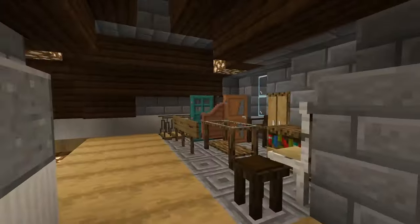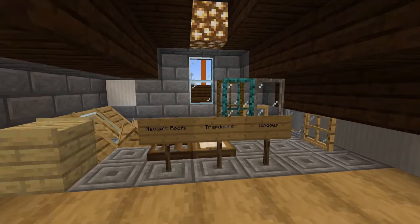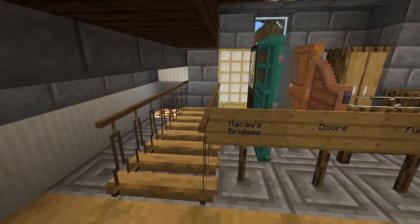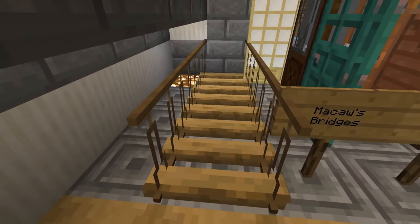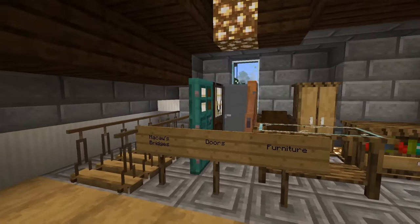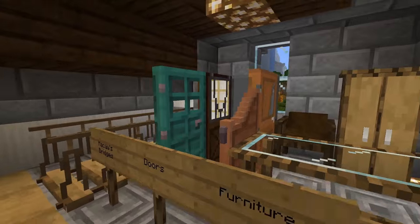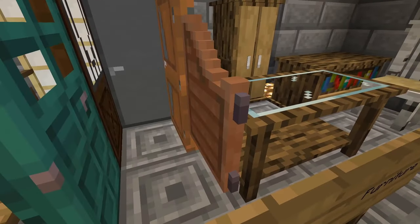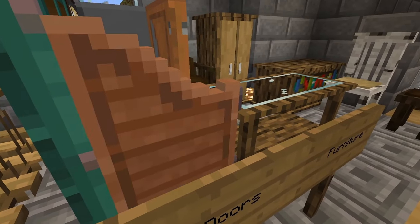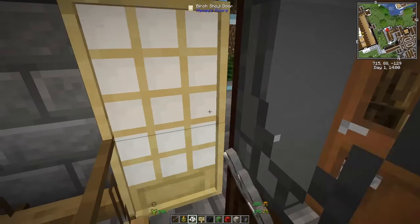Next is the whole Macaws bundle — bridges, doors, furniture, roofs, trap doors, and windows. Bridges: you have new bridge types, some of which work with minecarts so you can build bridges with minecarts on top. Doors: you have new door types, for example western-style doors that open when two are connected, and sliding doors that slide to the right. Metal variants are also available.